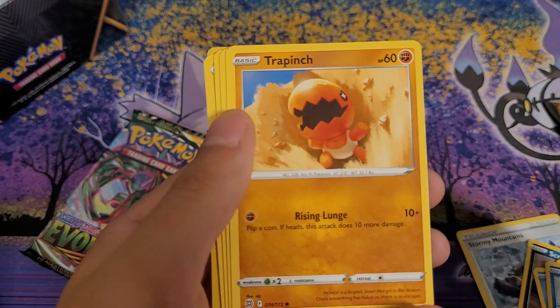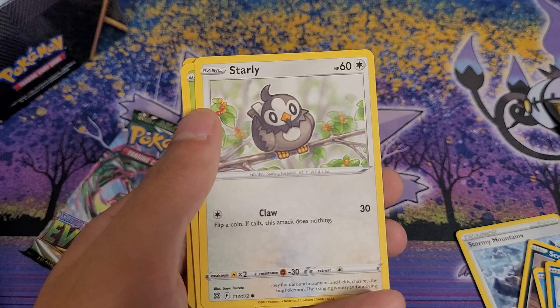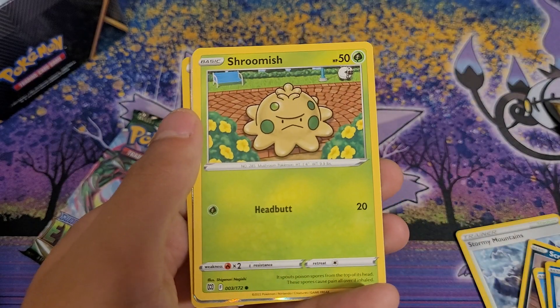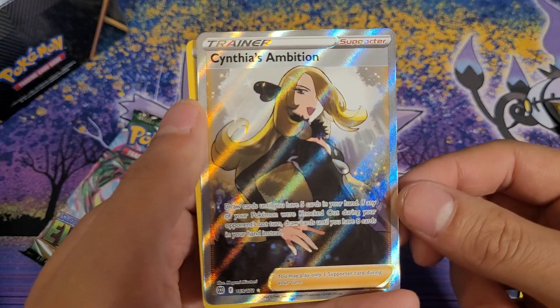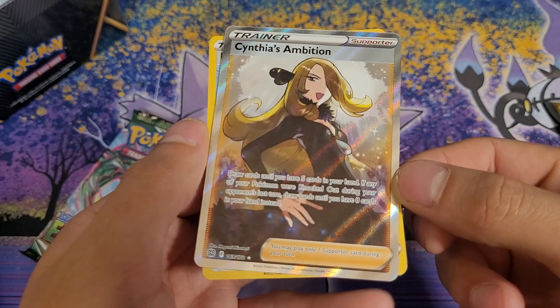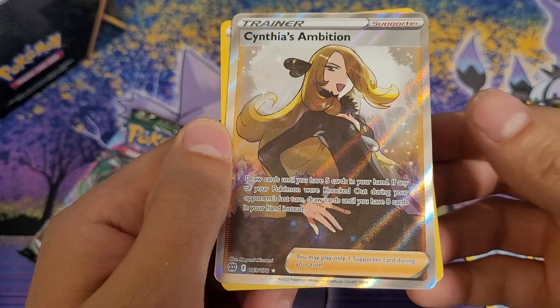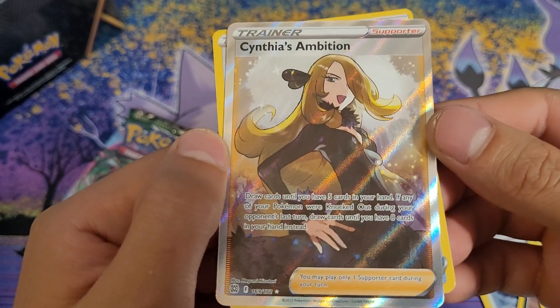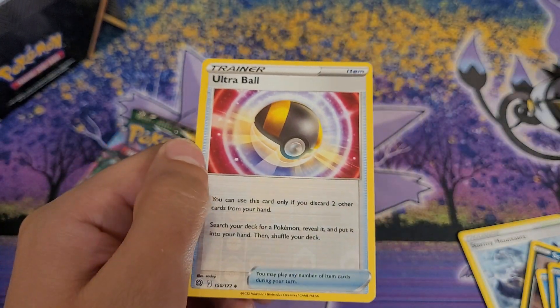Gible, Trapinch — lots of dragons in here, holy. Exeggcute, Starly, Shroomish. Oh — Cynthia's Ambition! This is ultra rare. This is nice. Cynthia — she's like the fan favorite Elite Four member. And a Reverse Holo Ultra Ball.